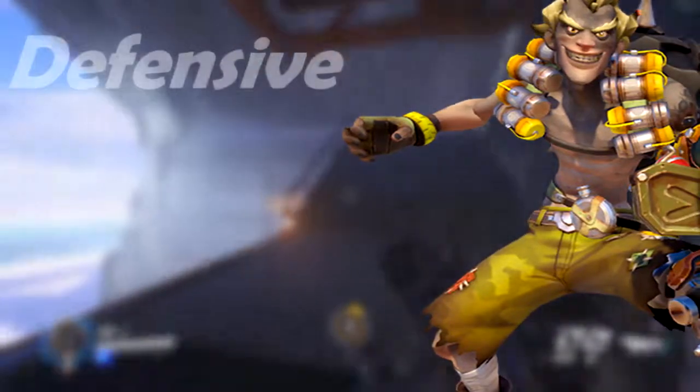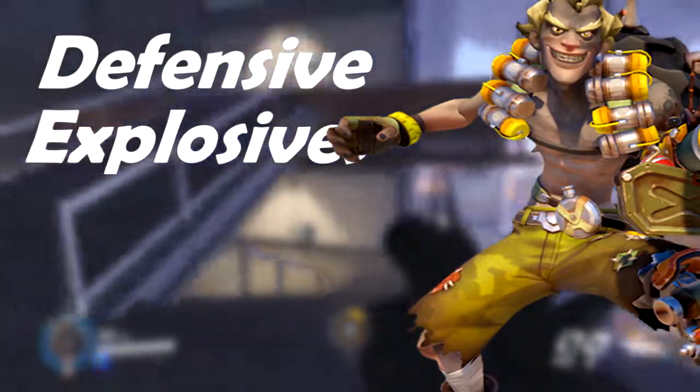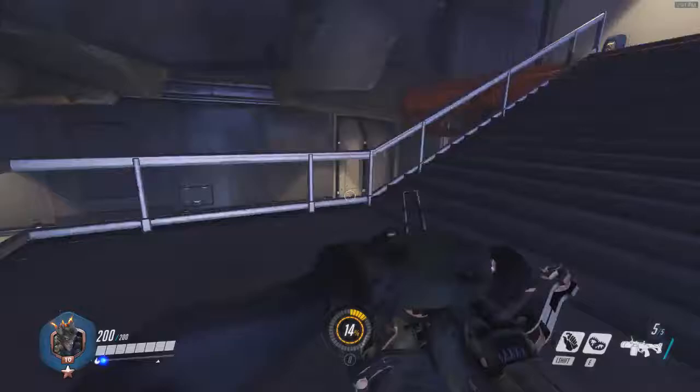First thing: Junkrat is a defensive hero. He uses explosives, and as you may know, not like Pharah's rockets, but they're bombs and they have gravitational pull and stuff like that.